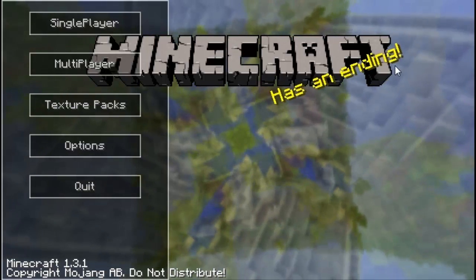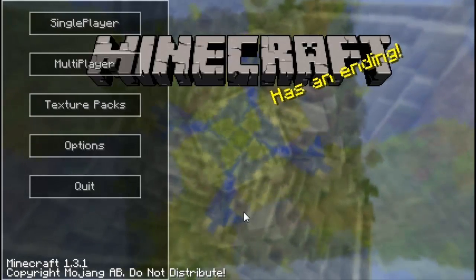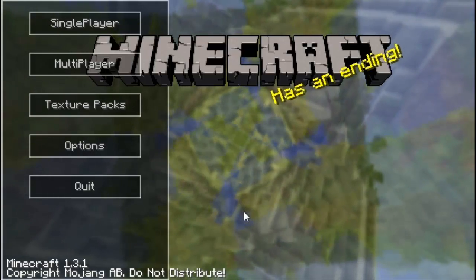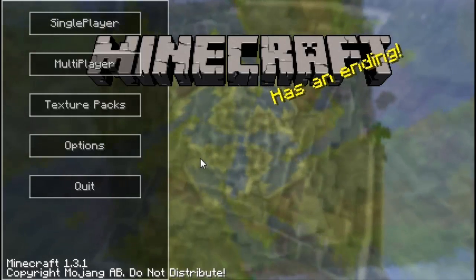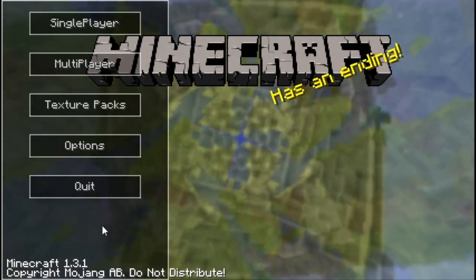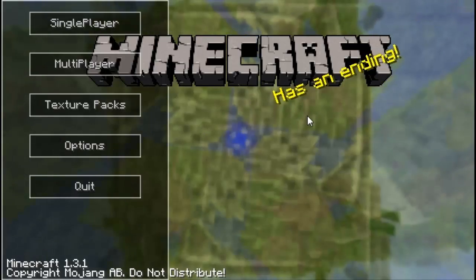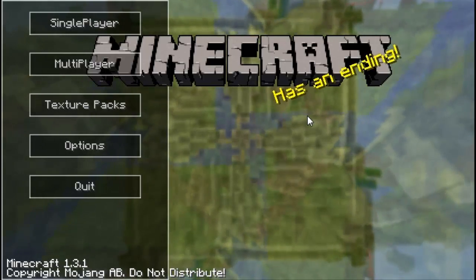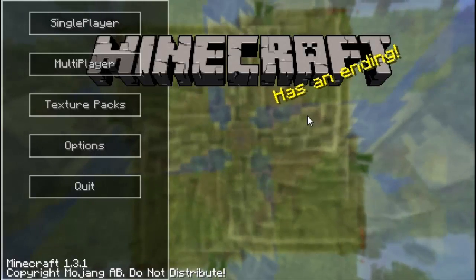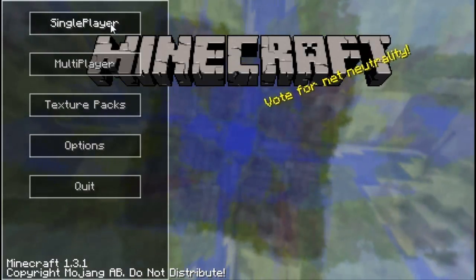Another cool feature I was hoping for was a little button right here that you could click to change between different title screens. For example, right now it's displaying the Overworld. If I wanted to display the Nether, I could click a button and it would go to a different title screen showing the Nether. That would be really cool if you could switch between different title screens, and you could even display the original vanilla title screen if you want.